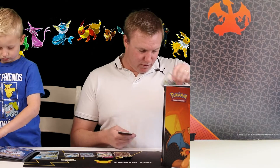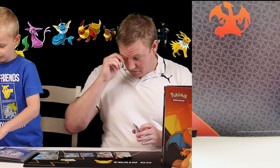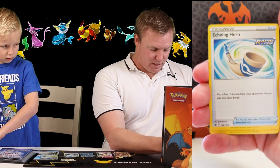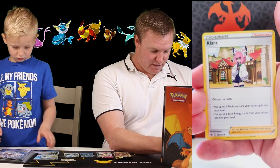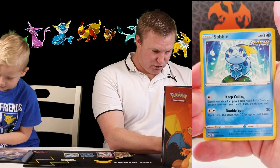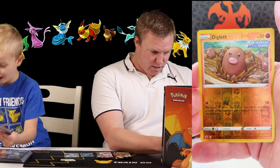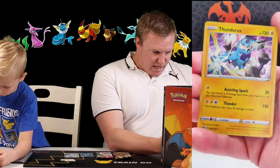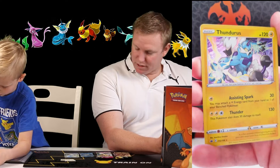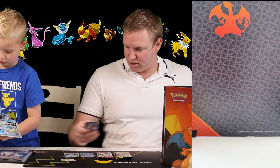So we've got a Code Card, Water Energy, an Echoing Horn, Flaffy, Clara, Cub Fu, Hatena, a Sobble, a Boon Sweet, a Fur Fu, Reverse Diglett, and a Hollow Thunderous. There you go, Blakey — look at that little Hollow Thunderous! I don't know if we've got him before, so that's amazing. From Chilling Rain.